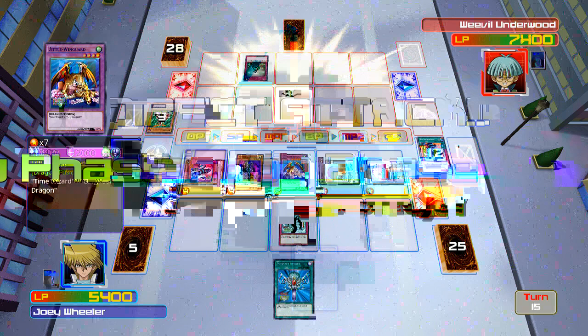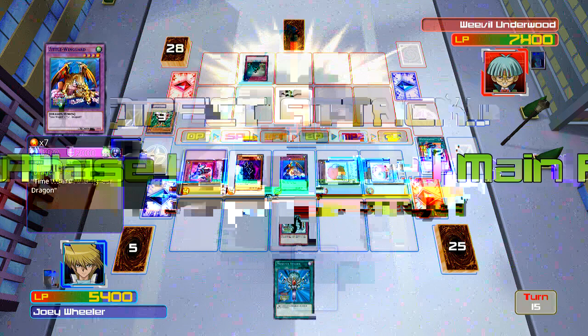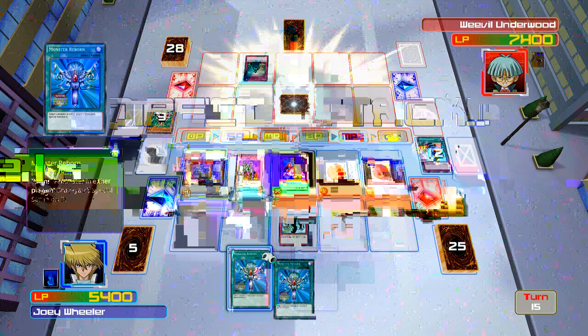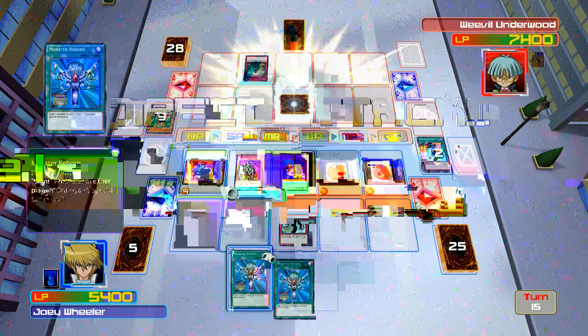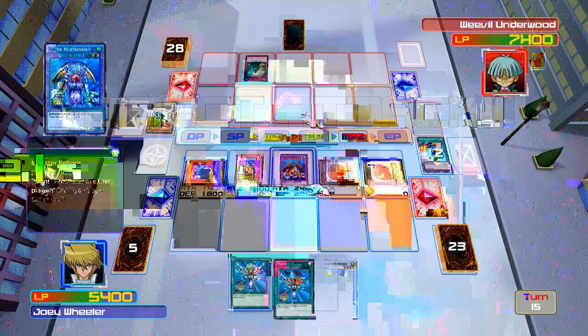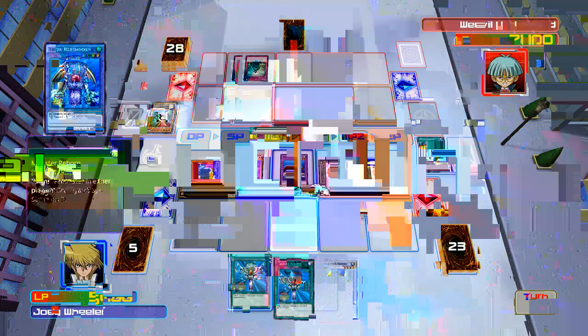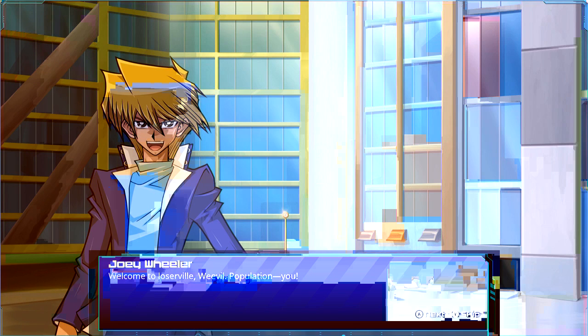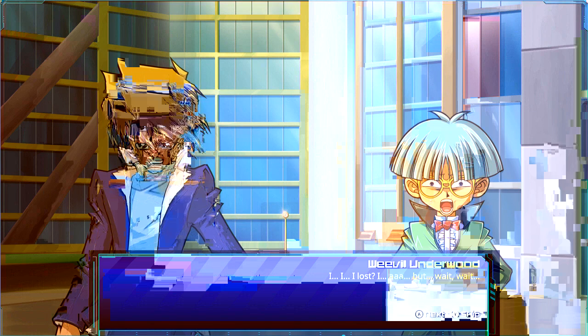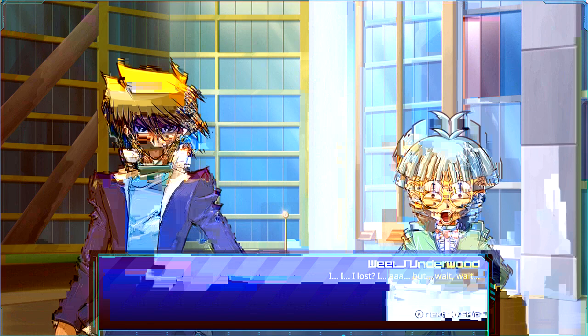I have Monster Reborn to bring back whichever I choose, so I'm not really worried. Alligator Sword — good, now I have monsters in my hand. I made a mistake, but it's alright. GG, Weevil. Too easy, buddy. Welcome to Losersville, Weevil — population you. Alright, Weevil — cough up your Insect Queen and two locator cards. Mercy? You should have thought of that before you decided to cheat. Just like at Duelist's Kingdom, you're out of the tournament!